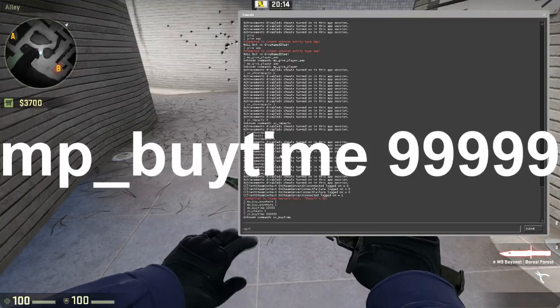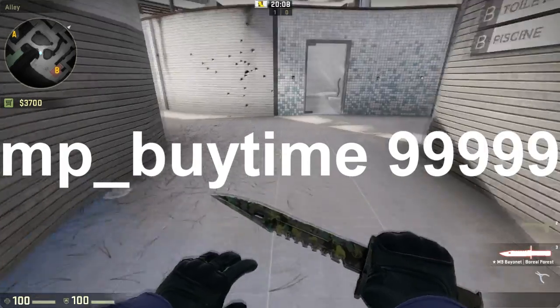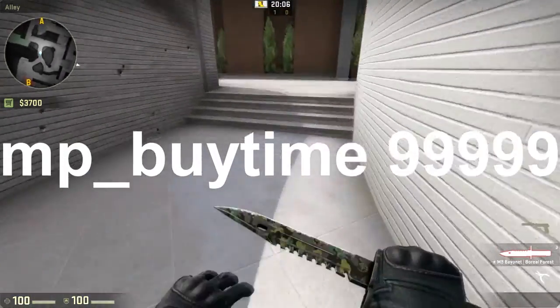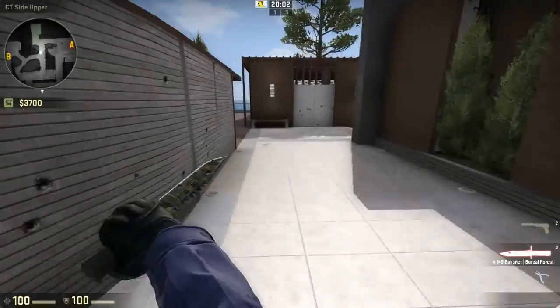simply type MP underscore buy time and then just type a lot of nines afterwards. This will basically let you purchase weapons way past the buy time.